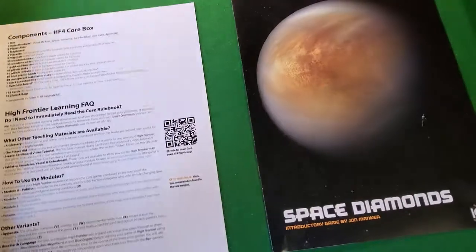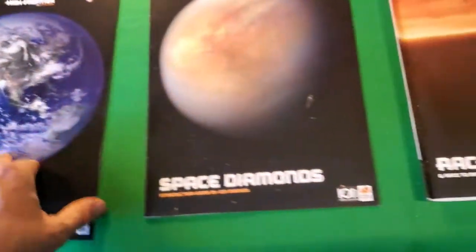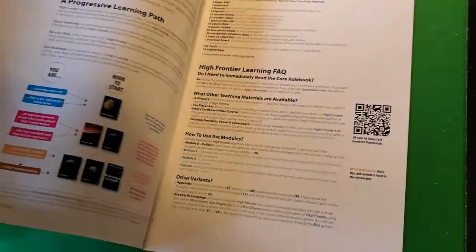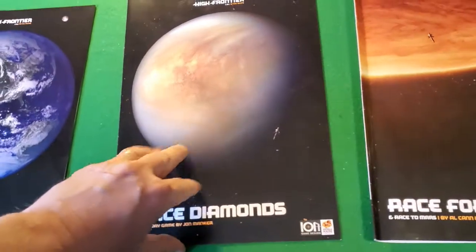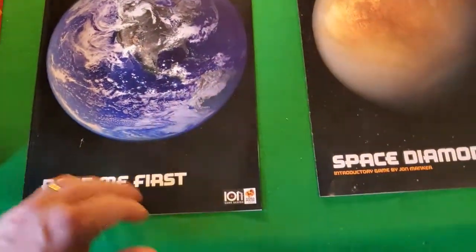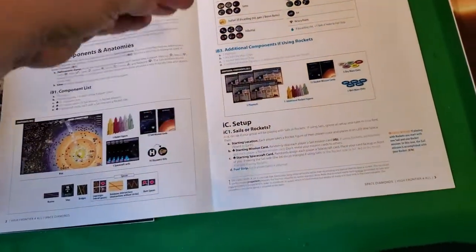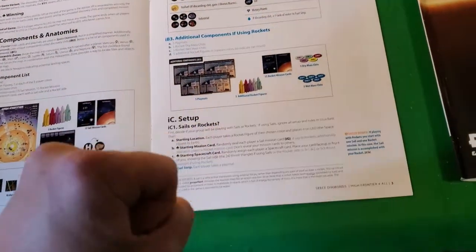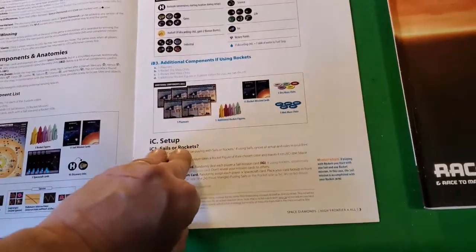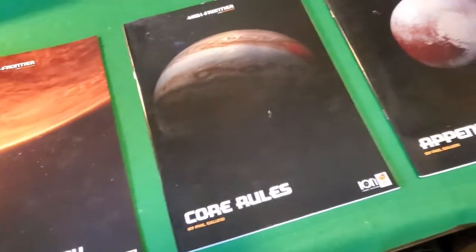Does it have a table of contents? It has several tables of contents. Does it have a components list? Not only does it have a components list, it breaks it down into each mode of the game, showing which components actually get used for that particular portion. Setup steps are there too — it does a pretty good job of helping with setup. It's a little murky how you get to it, but it shows you everything you need to know to get started on any of the many game modes.